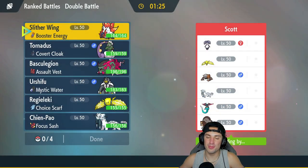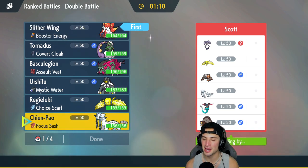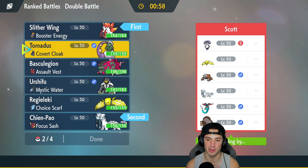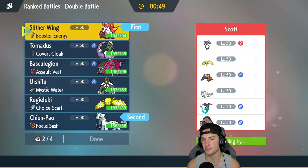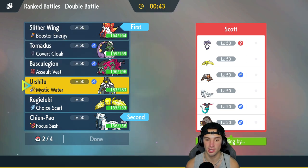Final match on its way and we already have a winning record — sitting 2-0. Slitherwing is blowing me away at how good it is in Regulation D. I'll lead Chien-Pao and Slitherwing again — that combo is just awesome. First Impression killing it, especially when that Scizor Terastallized into a bad Tera type and we just ripped through it. In the back end we're going with Regieleki again — such a good back-end Pokémon.